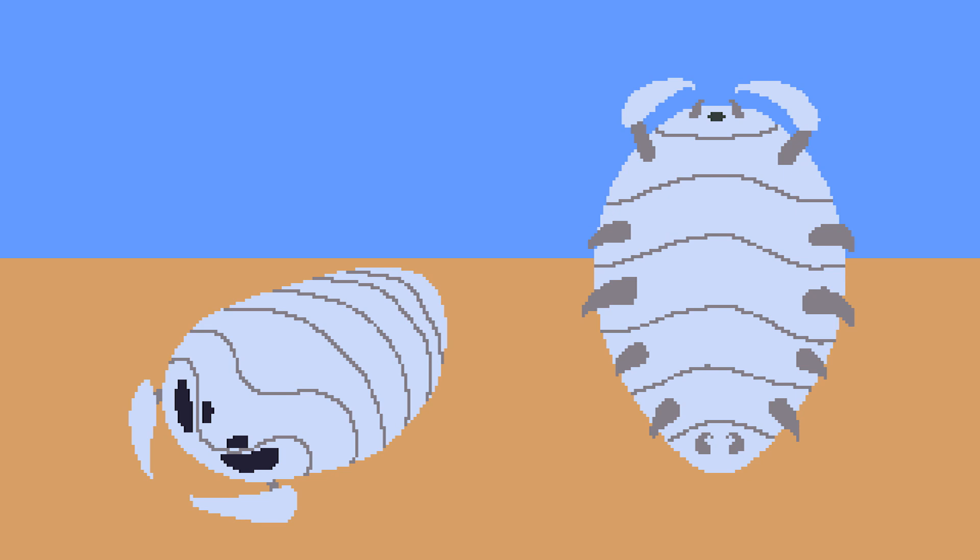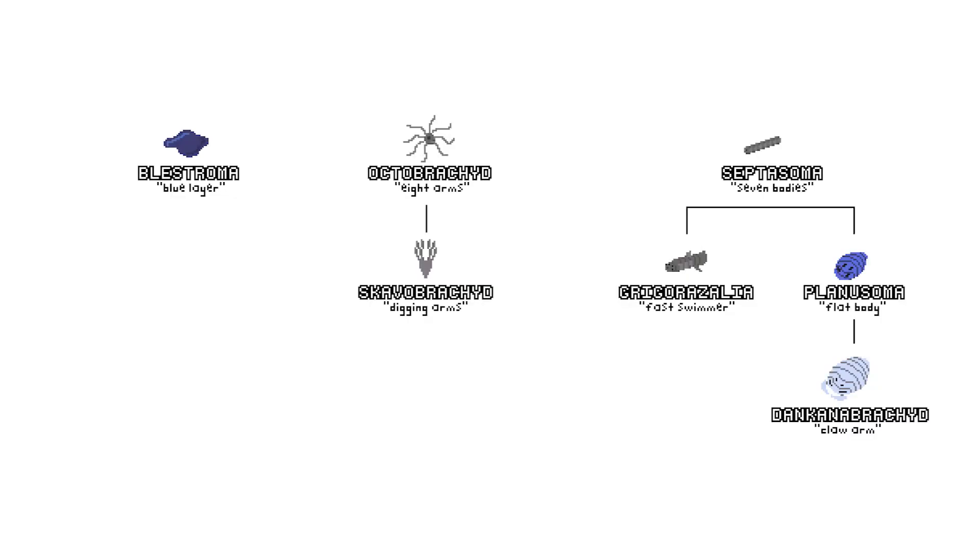While Planusoma may accidentally eat Scavabracket on occasion, some may specialize in consuming that creature. To better locate prey, its eyes may move to the front of its body with two becoming larger. Its front two legs may form into claws, aiding in scooping up Scavabracket. To further prevent being eaten by Grigorazalea, it may harden its membrane using aragonite found in the shallow ocean. Aragonite isn't stable but has formed in marine life on Earth, and as long as the creature stays near the shallows, it will be a serviceable exoskeleton. The exoskeleton will have no pigment, making it white, with tiny holes called spiracles for breathing. It reproduces in the same way as its predecessor and may grow up to 12 centimeters. It will be named Dankanabracket, for its claw arms.